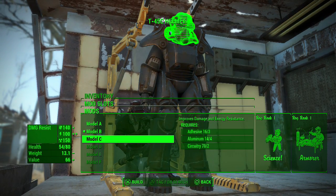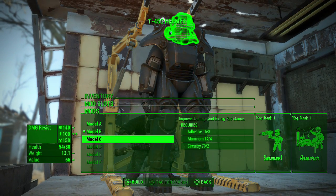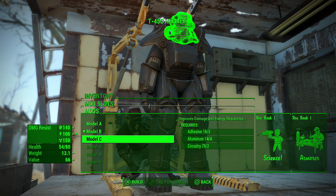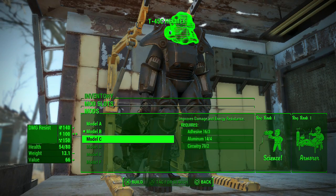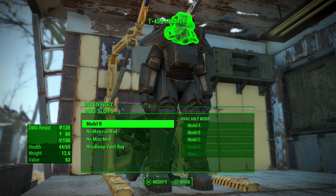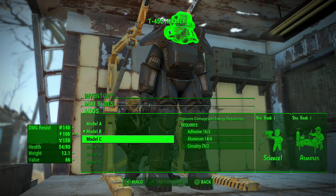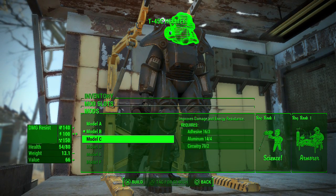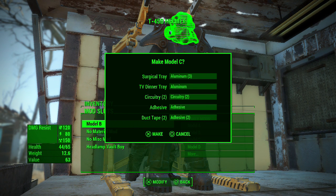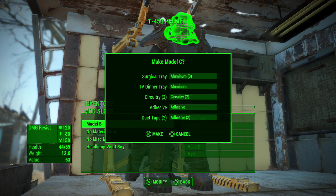I'm gonna upgrade all parts of this armor to model C because I finally have the upgrades, ranks, and materials for it. Take a good look at the materials needed — none of those materials are gonna change, but I'm still gonna get the upgrade. First, let's do the helmet. Go to the upgrade you want and slide your finger as quick as possible. Notice in the background of the make screen — it went from the mods tab back to the mod slots tab, and this is what you want to happen.